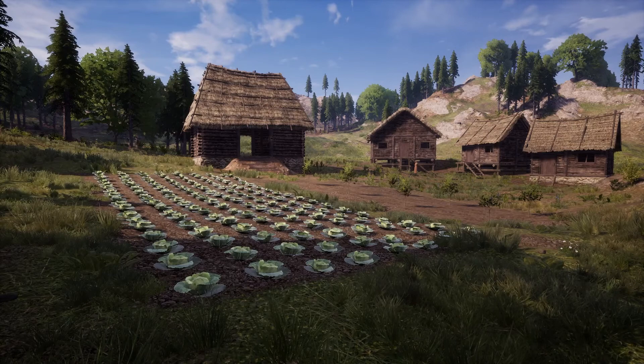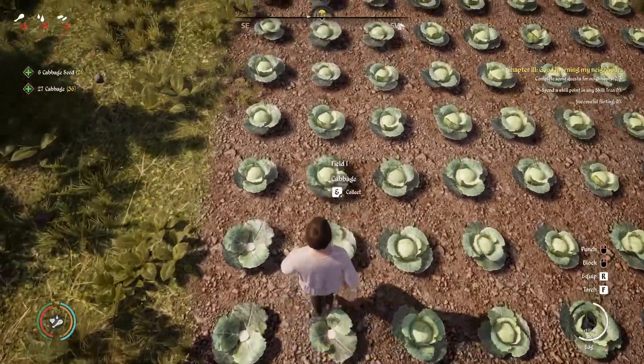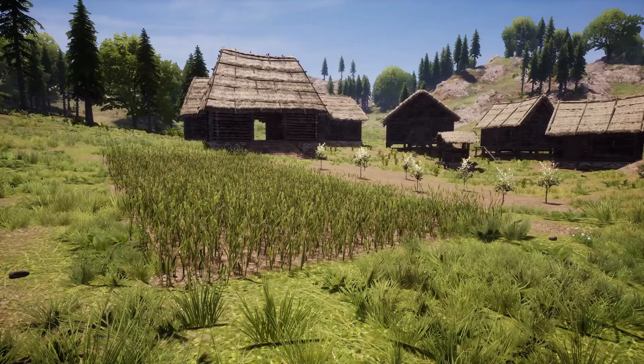There are two types of workers with completely different tasks. Farmers work your fields, and barn workers produce goods made from the harvest of your fields.